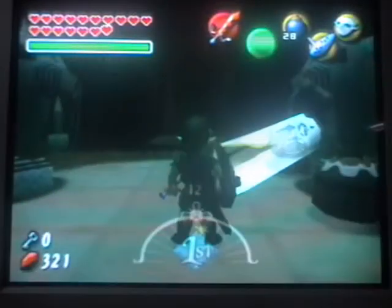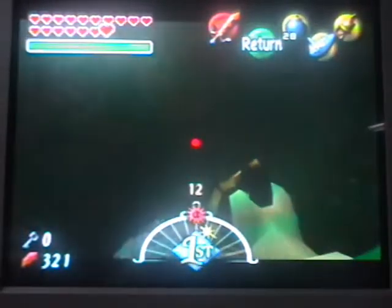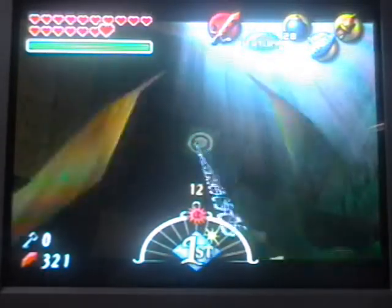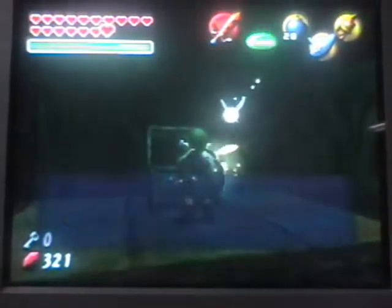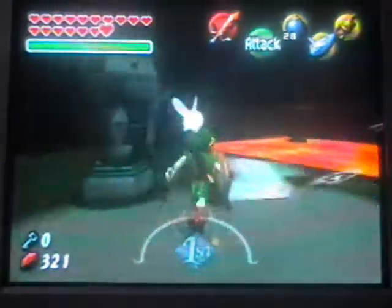And now what we have to do is get out our trusty hookshot. Oh, there we go. And we're going to do this stuff over there. And as you can see, there's a treasure chest, which is nice. And hooray! We got another fairy — our second one. Which is fantastic.